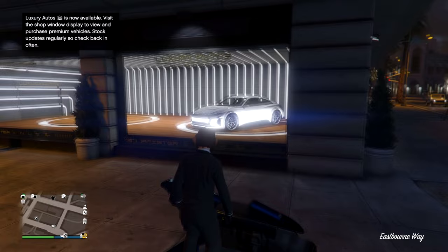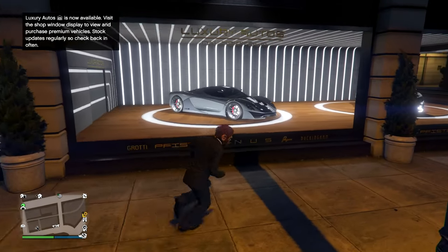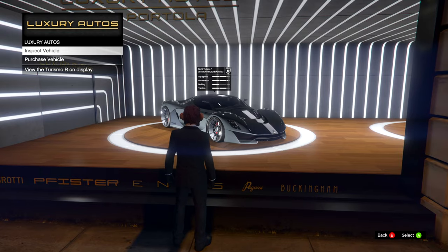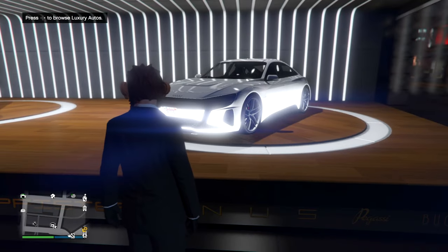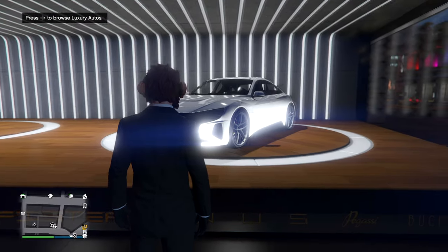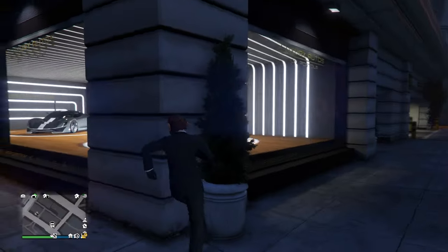Here is the Luxury Auto dealership — one dealership that you can't actually enter but you can still inspect the vehicles from outside. We have the Turismo R and the new vehicle, the Omus GTE, in here as well. You can also test drive these vehicles for absolutely free with a five minute timer.